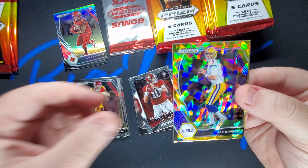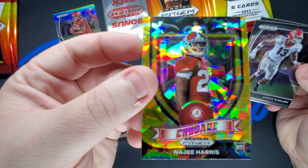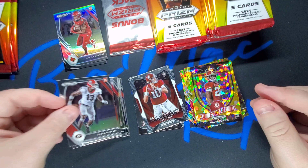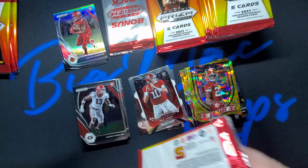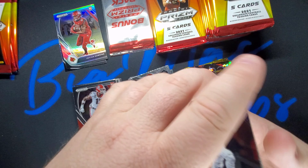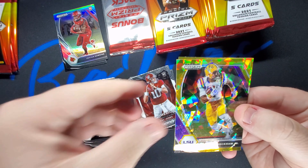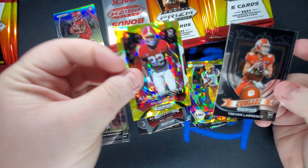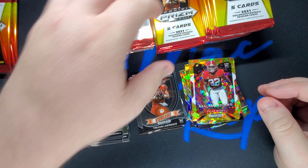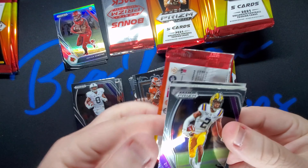Some more rookies — I put the rookies with the base cards and separate them out later. Odell Beckham. Dylan Moses. Trevor Lawrence — we'll put him up with the Crusades, keeping company there. Matthew Stafford. Travis Etienne — injury to him, right? It might be a tough one for him. We're going almost through this first box real quick, guys.